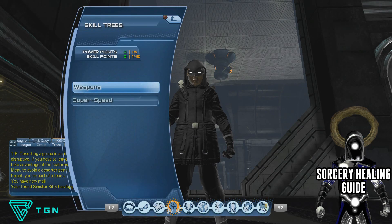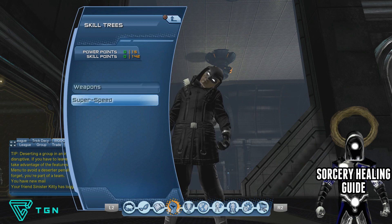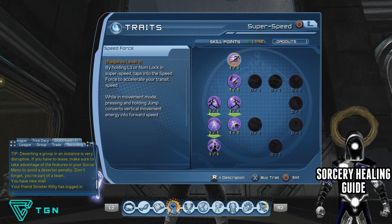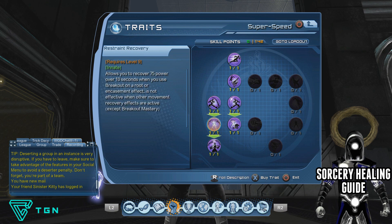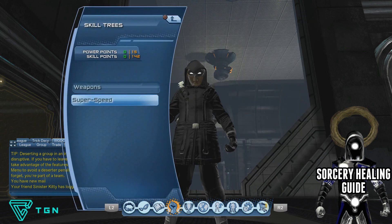Next up we're heading over to your skill points. First things first, go into your movement mode and get it, because you don't want to be speccing all your skill points and forgetting about that. While you're there, also get the innates — the ones that help with your stun resistance and the ones that allow you to recover power back when you do the breakout on the knockdown.